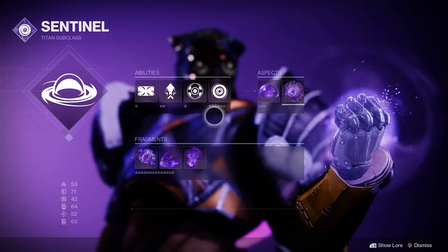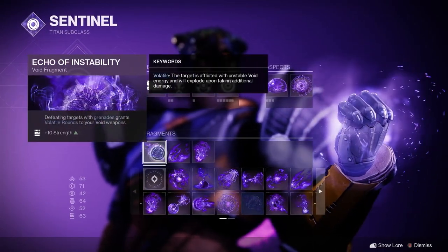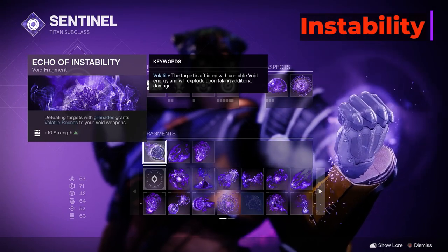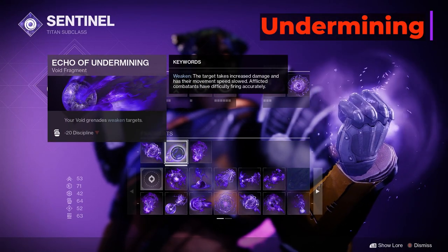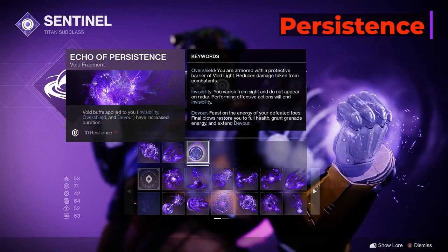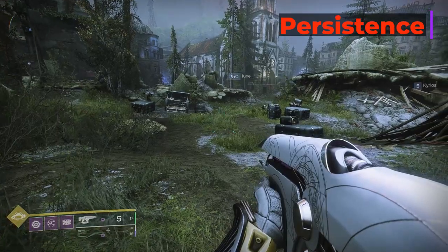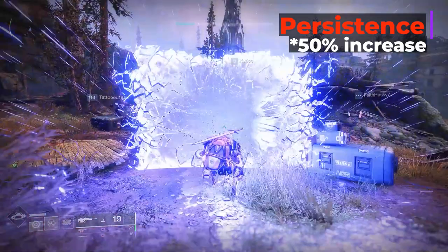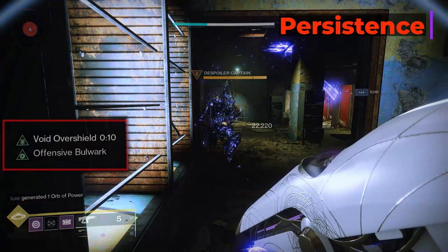Moving on to our fragments — we have only 3 fragments with this build because the Bastion aspect only gives us 1 slot. Our first fragment is Echo of Instability, to give volatile rounds to our void weapons by defeating targets with grenades. Next we have Echo of Undermining, to weaken targets with grenades — this one's a must for champions and bosses. And last we have Echo of Persistence, which extends the duration of invisibility, overshield, and devour. The increase is 50%, so without it the Bastion overshield lasts 10 seconds and with this fragment it goes up to 15 seconds. Also, the shield you get by hitting enemies with your throwing shield goes up to 18 seconds for 1 enemy hit.